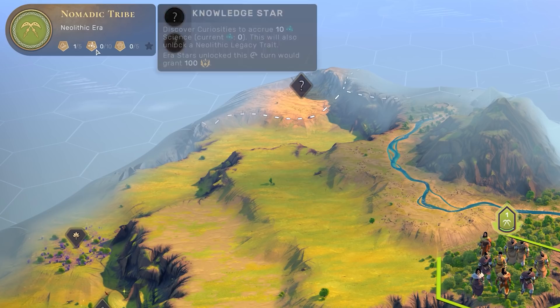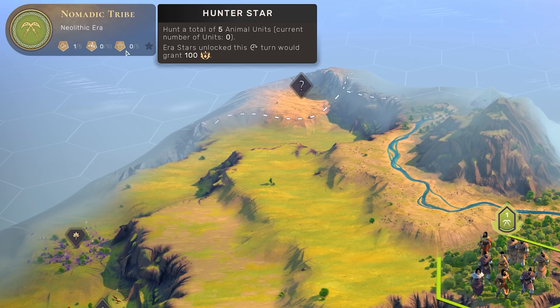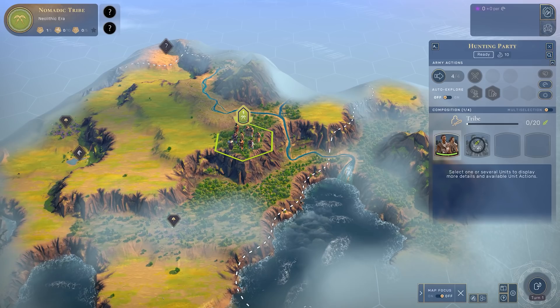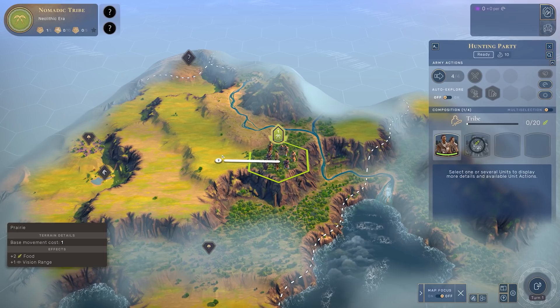All your cities or outposts can count as one too. You're also trying to discover knowledge - curiosities hidden around the map. You can also earn era stars through score, which allows us to progress into the next age where we can choose our own civilization or culture. The last thing to do is to hunt animals. But first, have a look at this beautiful map, choose your unit and start exploring.